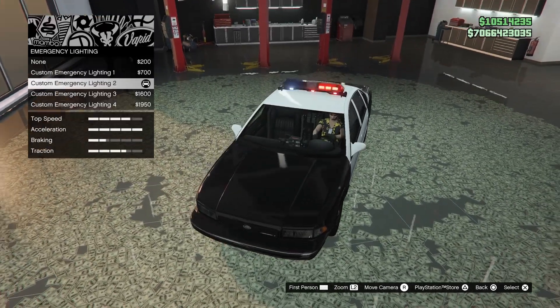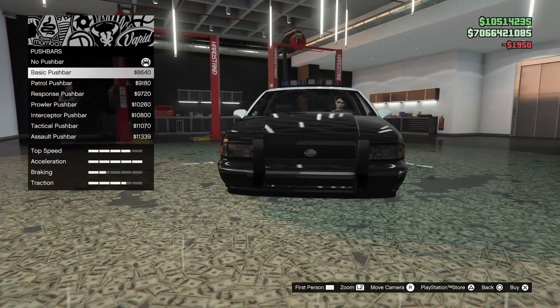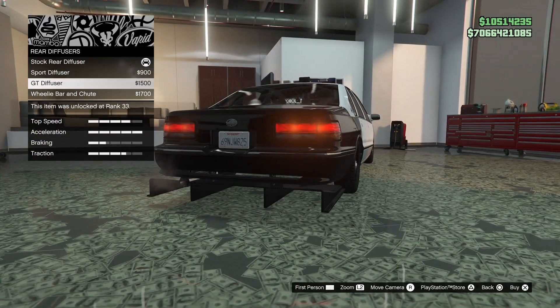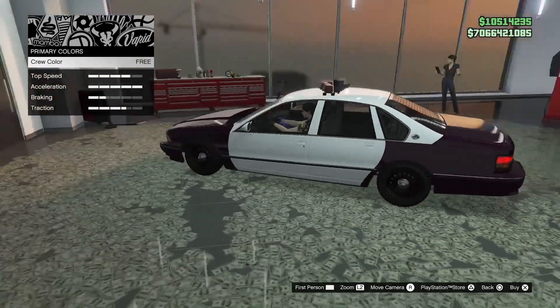No tech race. Search lights — don't like search lights. Yes, the GTA 4 lights — yes, let's go. Push bar — no push bar. What the — resprayed my crew color.